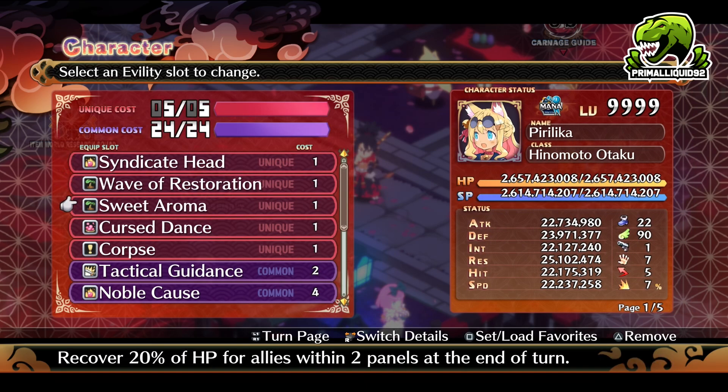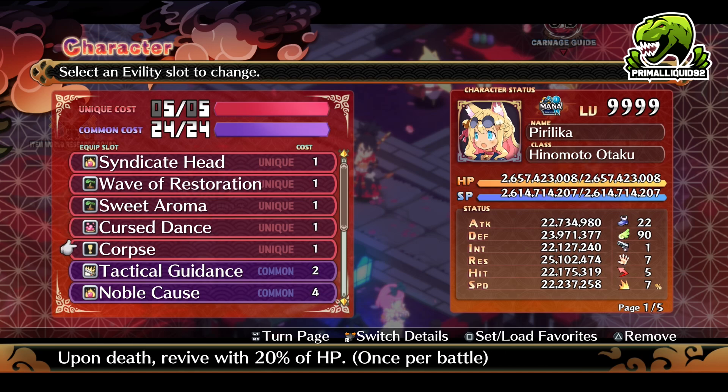When it comes to uniques, you are going to need all unique slots unlocked. This means you need to pass the bill in the demon assembly for an extra unique evilties slot. You are going to need to defeat Ball in normal mode for a unique slot. And the final third unique slot comes from defeating Carnage stage 15. You need to do this with all 10 characters. Once you have all of the uniques unlocked, you want to throw on Sweet Aroma, Cursed Dance, and Corpse. Sweet Aroma is to heal everybody up. Cursed Dance is to increase the damage enemies take. And Corpse is for surviving Ball's unique evilties.